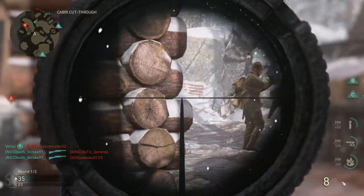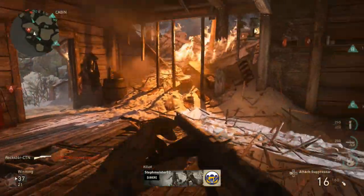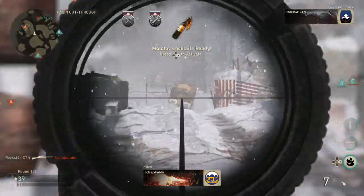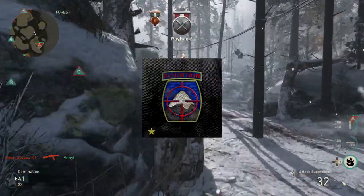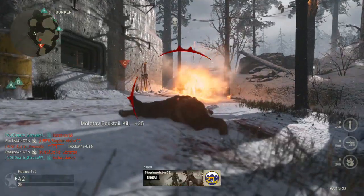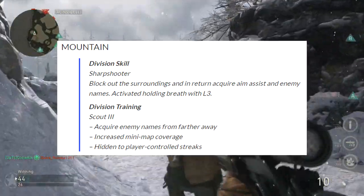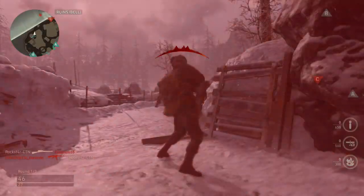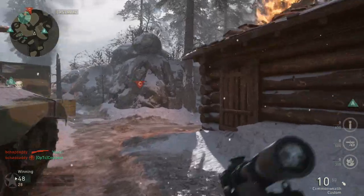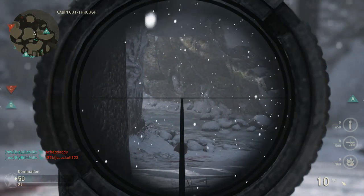In past Call of Duties we selected perks per class, and this is somewhat similar. Each division has its own perks built within it, and then you also have a basic training perk that you select. I tried sniping on two different divisions — first the Mountain division, then Airborne. Mountain lets you hold your breath when aimed in, see enemy names from farther away, gives a bigger mini-map, and hides you from player-controlled streaks. But the only real sniper benefit is holding your breath, which I don't use for quickscoping anyway.